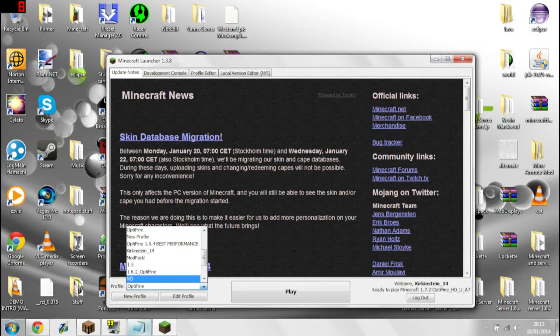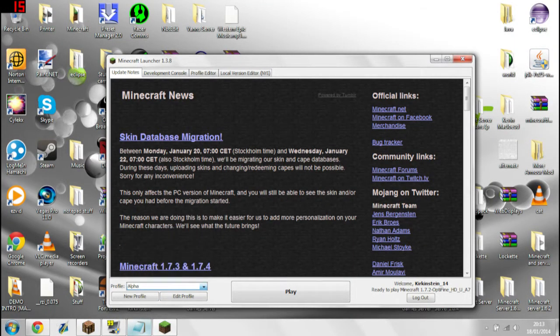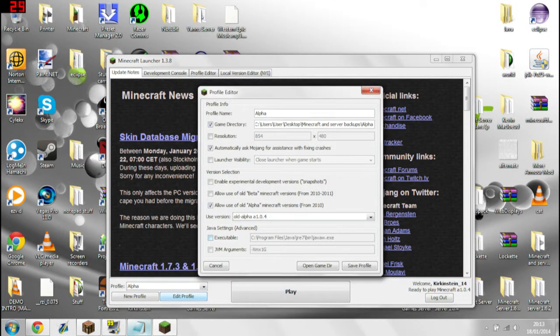With previous versions of Minecraft, using the new launcher, if you want to play alpha you can just tick one of these options — either 'allow use of old beta' or 'old alpha versions.'